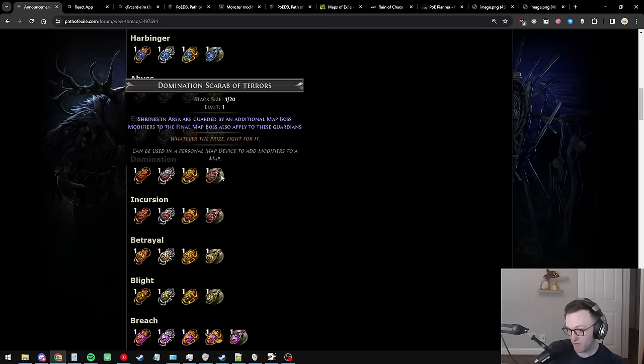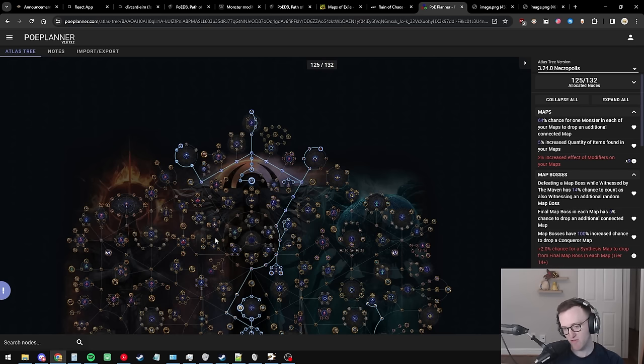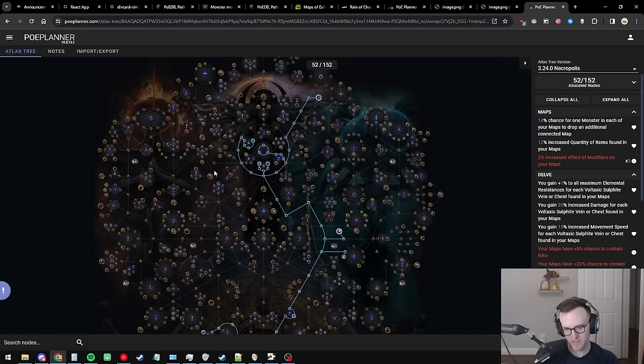The last progression tree is the Unwavering Vision unspec. With Destructive Play, you can start putting on Domination scarabs, which create an effect where shrine bosses get the final map boss modifiers. This means all the Destructive Play stuff — boss spawn chance, chance to drop a guardian map — applies to every single shrine. Add a bunch of shrines to your map to get additional bosses, multiplying guardian drops until you can afford the full respec to six-man MF.